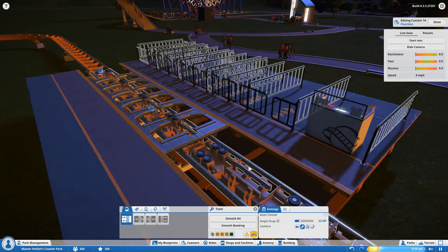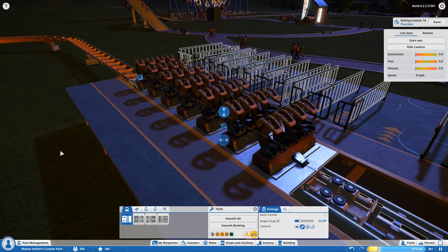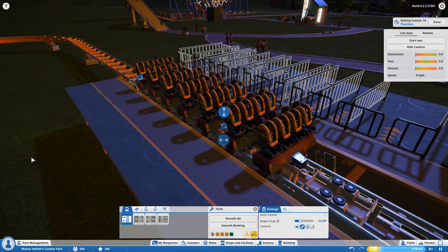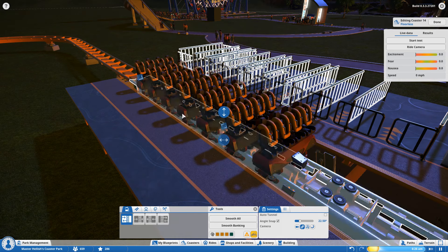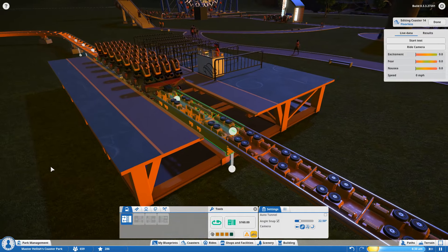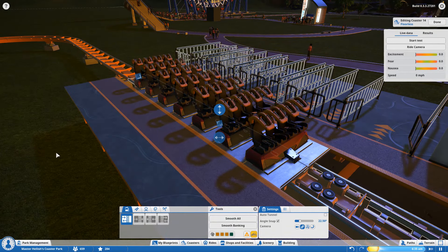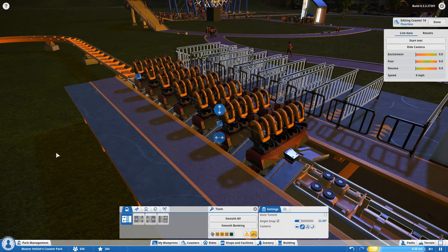Four of the stations, including this one - the werewolf - now have animations with the station and the flooring. As you can see it just pulled away there. Let's just activate that again - make a small change, click off, and let's see the flooring fold away. And there it goes. Cool little animations.